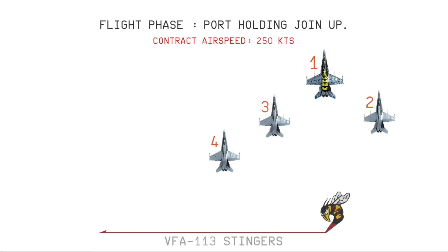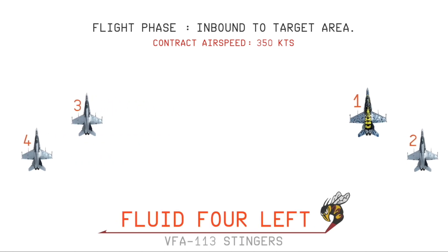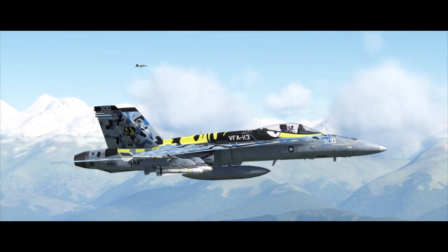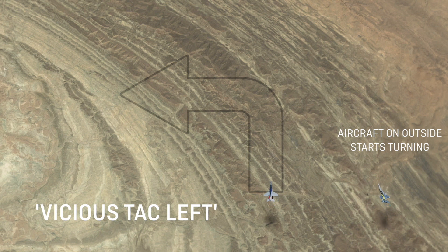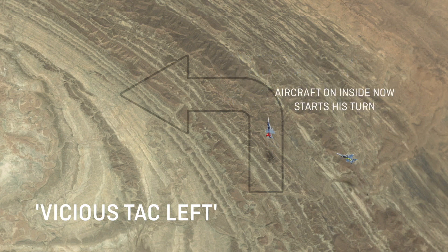Once on course for target, the flight will increase to the contract airspeed of 350 knots and should separate out to fluid 4. If it's a flight of 2, then dash 1 and dash 2 go tack form. To maintain tack form or fluid 4 spacing during heading changes, all aircraft perform the turns by going max afterburner and pulling enough G to maintain 350 knots. If a 90 degree heading change is required, we perform a tack turn. The outside aircraft starts a 90 degree turn towards the wingman. The inside aircraft delays its turn until the outside aircraft's nose is pointed directly at him and he can see the index. The inside aircraft now starts his turn. Both aircraft should roll out on heading still in tack form, but they will have swapped sides.